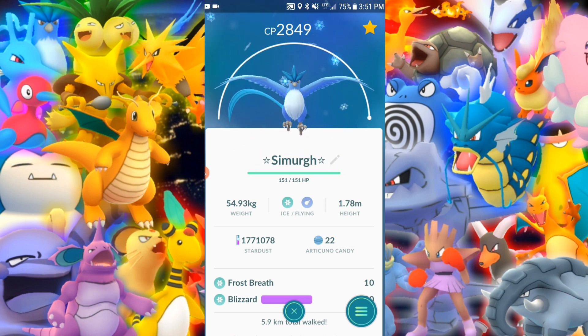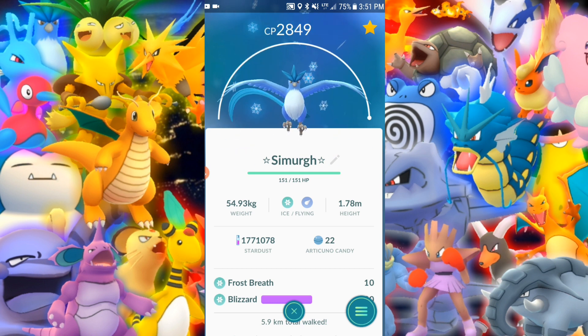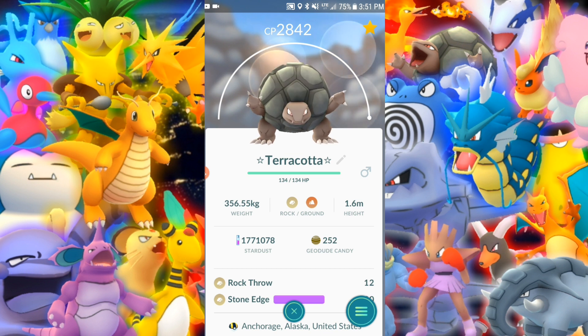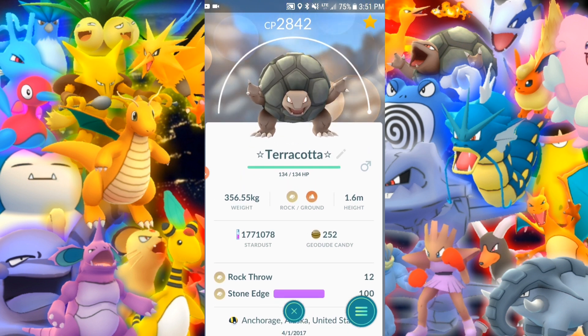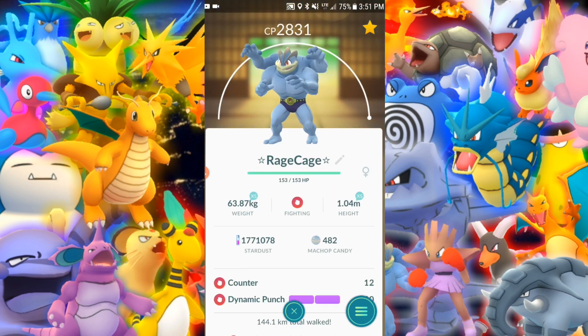I need to change Blizzard to Ice Beam — just because I can't drop them in a gym but I feel like that's going to be better. Terracotta — Clay Army — Rock Throw and Stone Edge. It's always nice to have a couple Golems that are powered up.